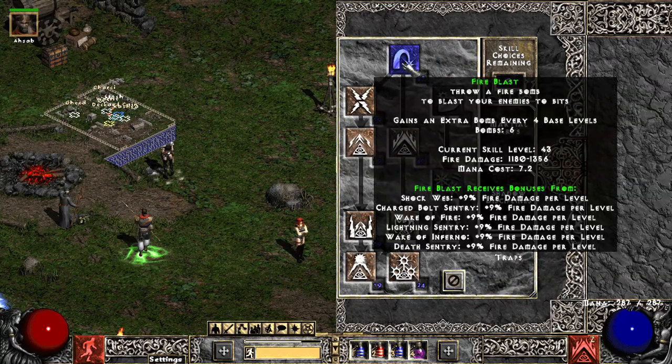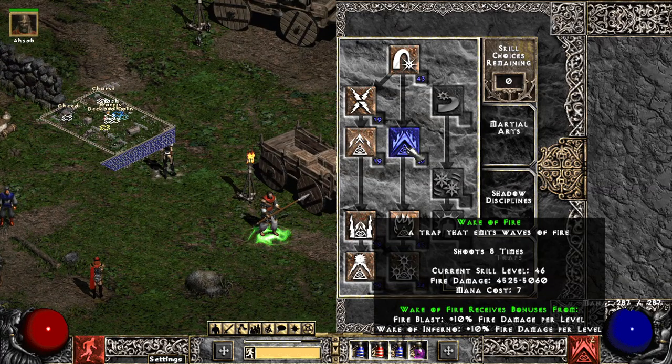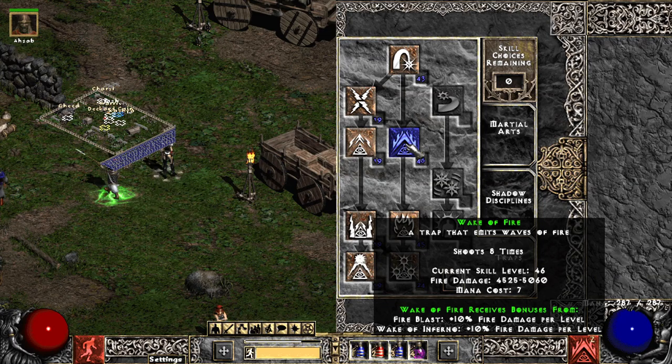As for leveling, you want to use Fire Blast until you can get Wake of Fire, and once you get a couple points into Wake of Fire, you can start using that. From normal to nightmare it actually feels really good leveling this build. Once you get into hell, it gets a little iffy because there's a lot of fire immunes. I recommend using some friends to help you get through hell, or get a rush or something like that. But other than that, it feels great leveling this build.